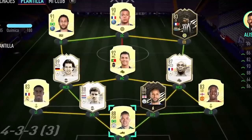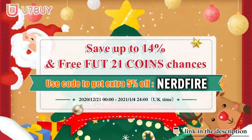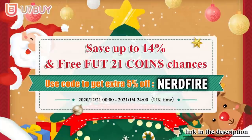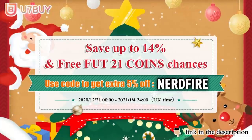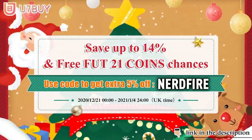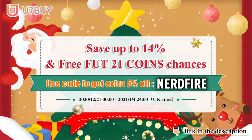Are you facing ridiculous teams and needing a little bit of Christmas spirit to boost your team? Look no further. Head over to u7buy.com — they've got the cheapest and most reliable Foot Coins on the market. They're doing a Christmas sale where you can save up to 14% when purchasing coins at u7buy.com, using the code NERDFY at checkout for a 5% discount.